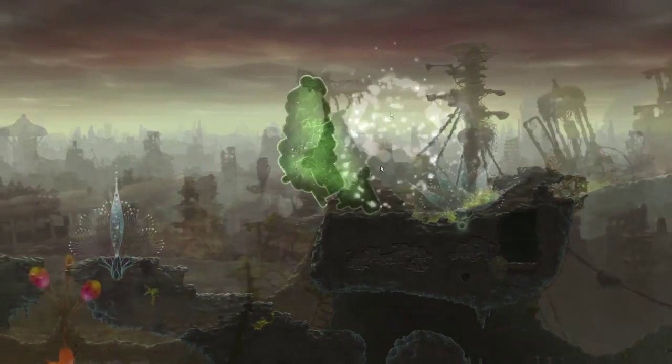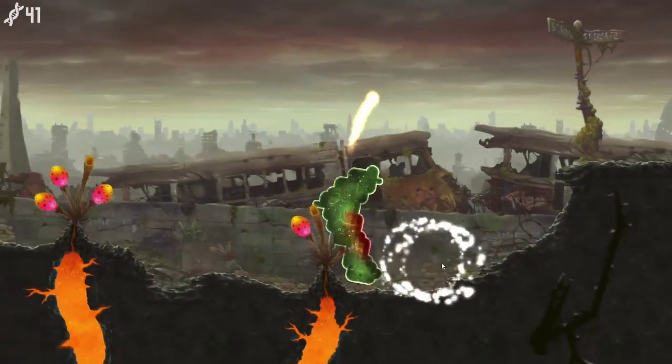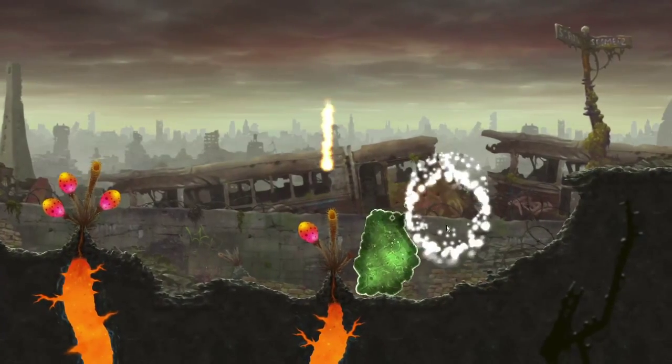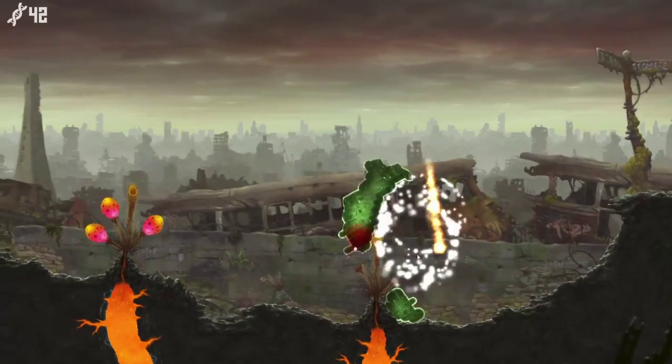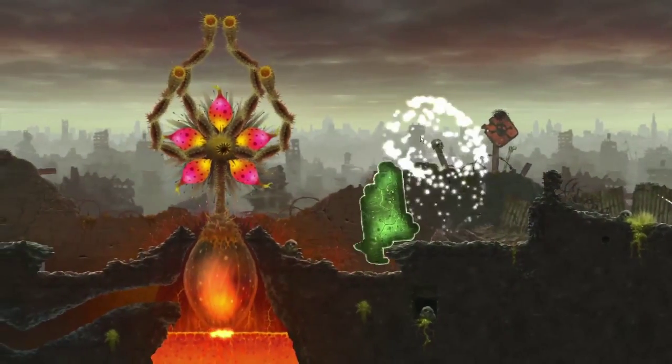It's also about avoiding the dangers of the environment — streams of lava pools and plants that spit fireballs to protect their delicious fruit from your Bob Blob. There are likely other enemies you'll face that aren't in the early release version of the game, but we'll just have to wait until June for that.